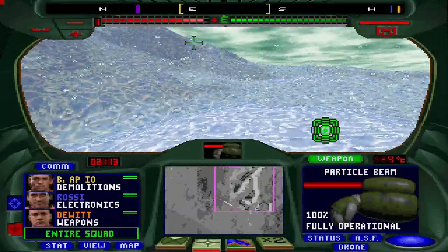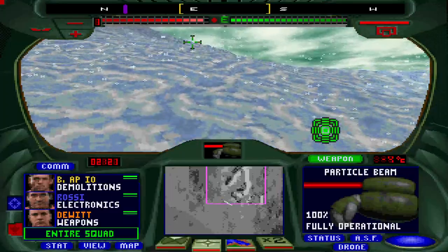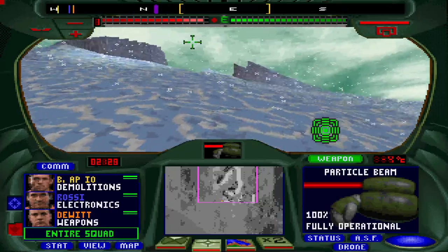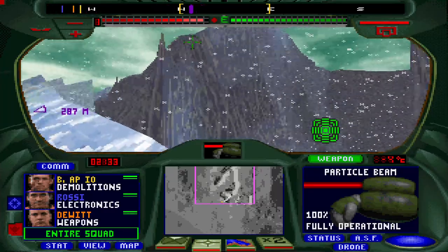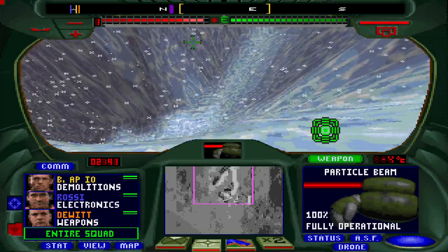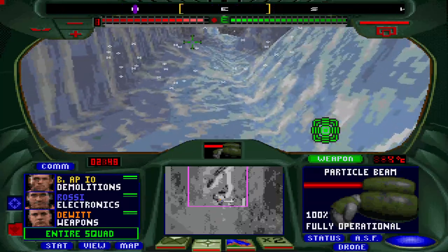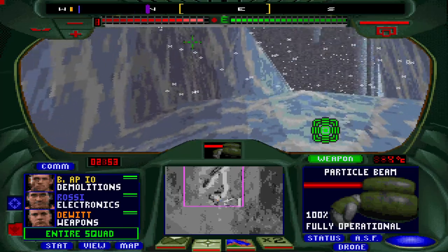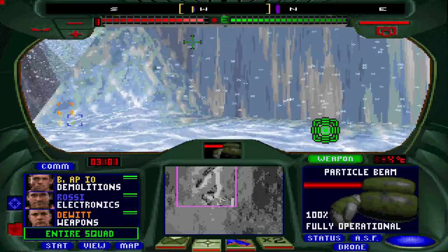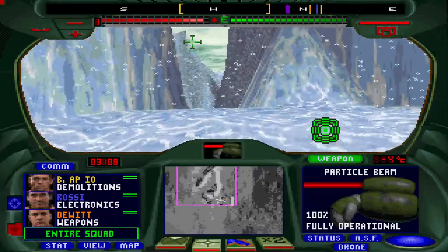I'm guessing it's going to be on top of the mountain somewhere — maybe not. I hope we don't have to go into these slot canyons. Thought we might actually be able to get up on top of the mountain here. Nope, I guess not. Let's go down here. Nothing here — fantastic.